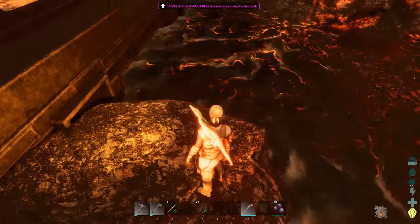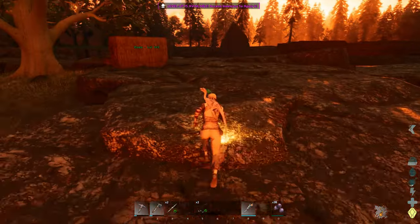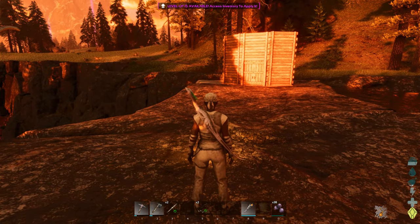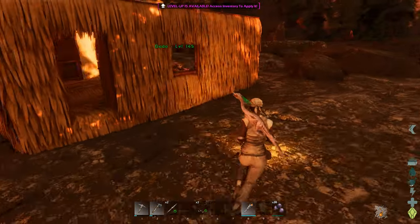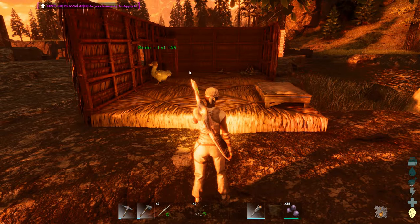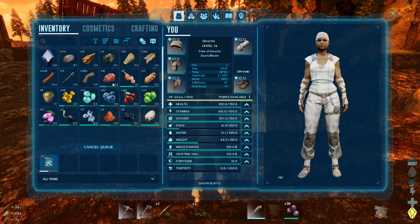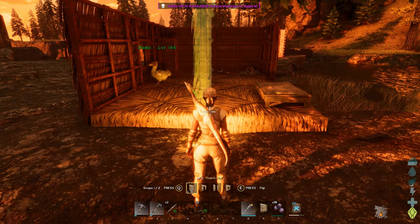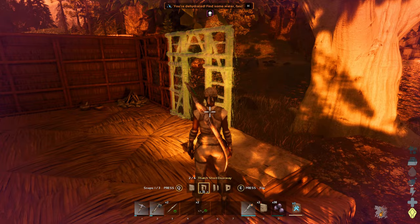I reckon they're just gonna come straight over that water to be quite frank. This might not actually work at all. I mean it could deter them, but I'm not convinced, honestly. May as well finish enclosing our little place here. Let's make it out of thatch. Oh I have some rare flowers now, that's good. Let's make this one a window and we'll make that one a window too.